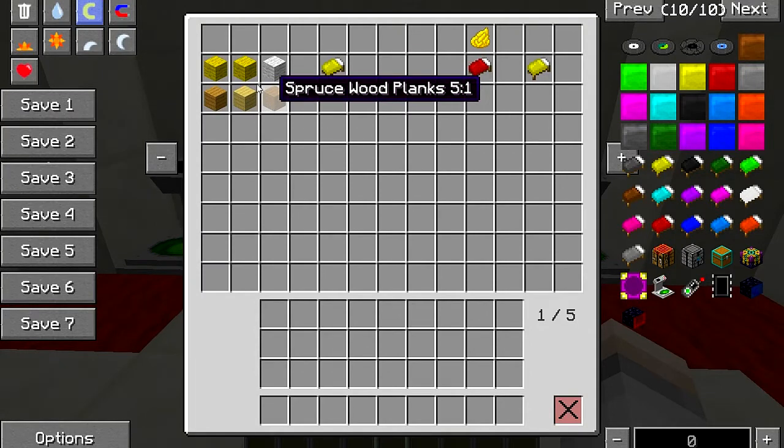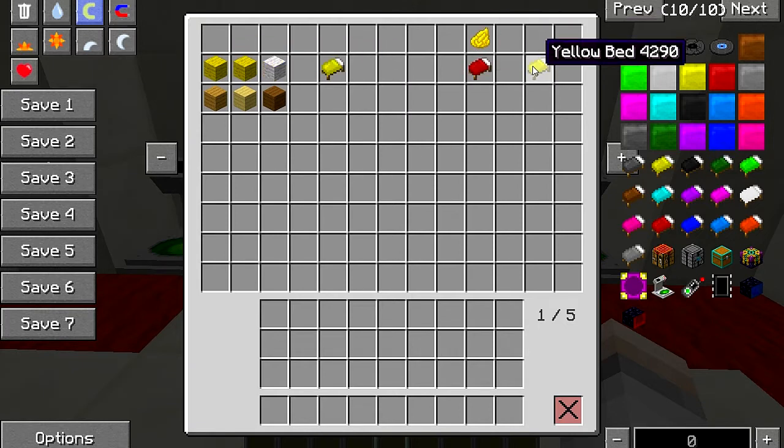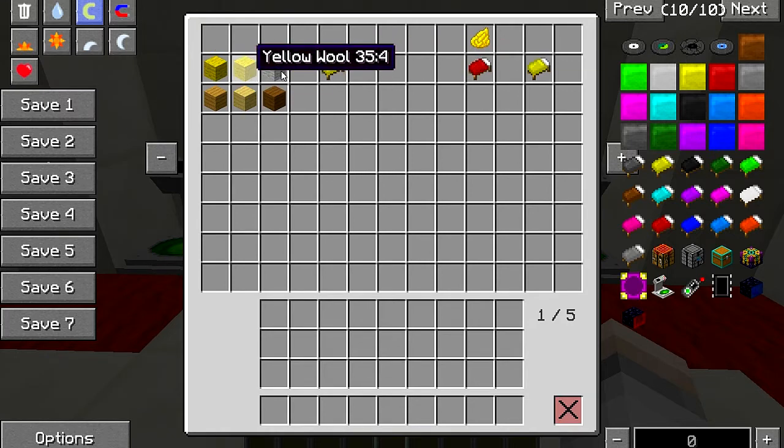There are a couple of ways you can do it. Wood at the bottom right makes a normal bed, then use the first two wool — whatever color bed you want. So if you wanted a blue one, you put two bits of blue in there and a white for your pillow — it always has to be a white bit for your pillow. If you wanted an orange one, you put two bits of orange and a white pillow. Or you put your red bed in your crafting table with your dye and it turns it that color. So those are the two ways. Here's a yellow one — if you wanted green, two bits of green wool and a white pillow.